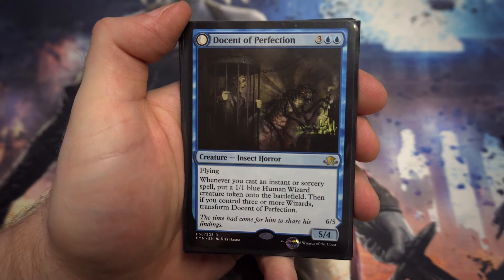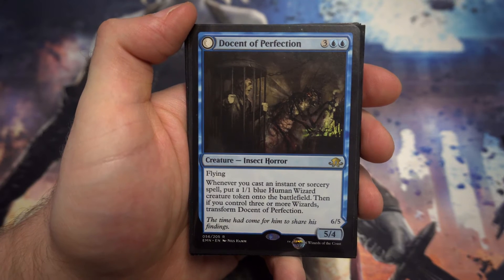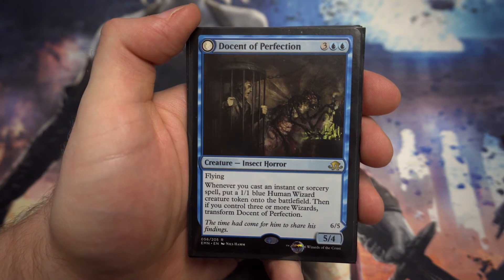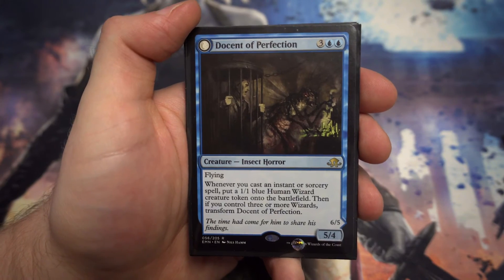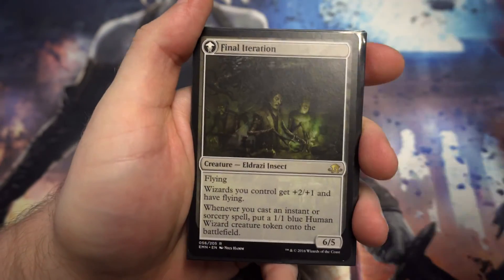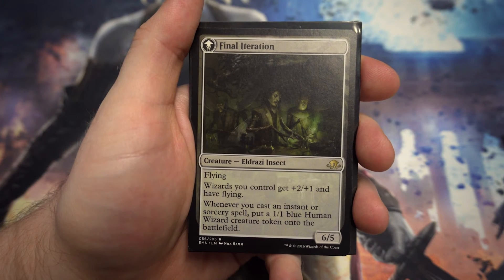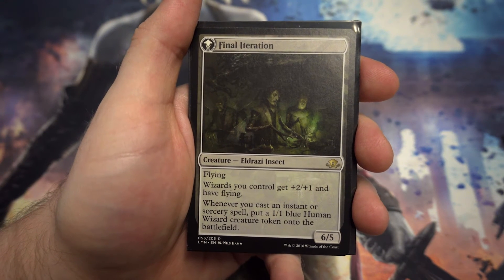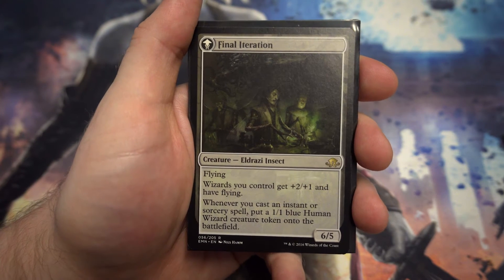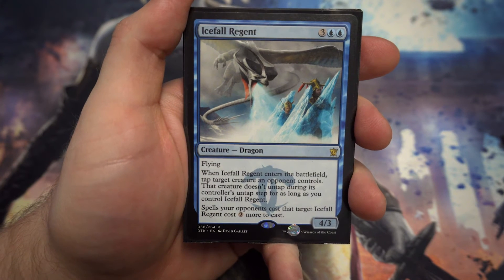Next up we've got Docent of Perfection — great for blue-red spells. For three and two blue, a 5/4 flyer. Whenever you cast an instant or sorcery, put a 1/1 wizard token onto the battlefield. If you control three or more wizards, transform it. In the blue-red spells deck it shouldn't take long. It turns into a 6/5 flyer where all your wizards get plus two, plus one and have flying — you could potentially win the game on the turn it flips. And you still create more 1/1 human wizard tokens when casting instants and sorceries.